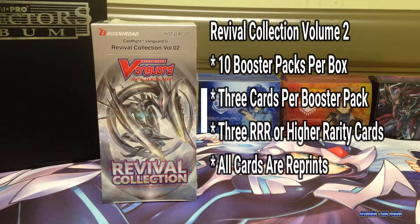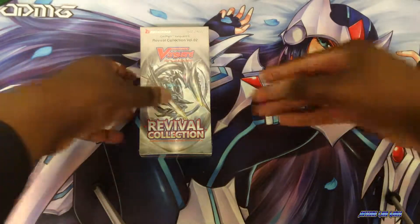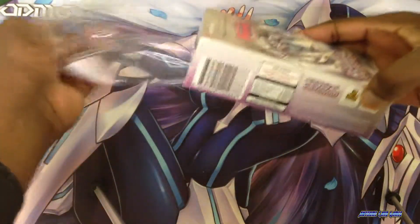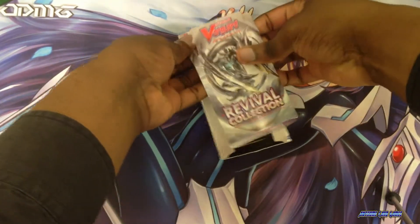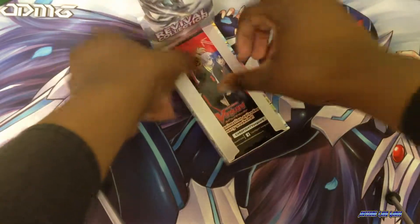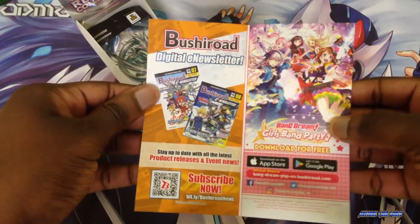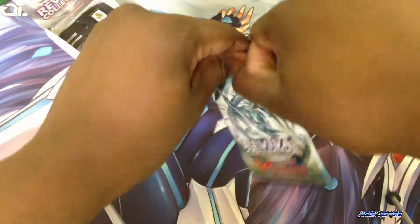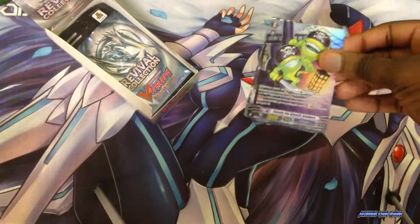All cards in this set are reprints of the best cards from the G era. Let's check out Revival Collection Volume 2. We have a Prima 4D Core Fight Manga or Anime, and also Buddy Fight Ace and some more promotional materials. I'm hoping to pull the Purge, Gansloth, or the Zeroth Dragons, as Ultima is the only Zeroth Dragon that I own. I'd love to get Gizeh or Megiddo — it would be very awesome to pull those cards.